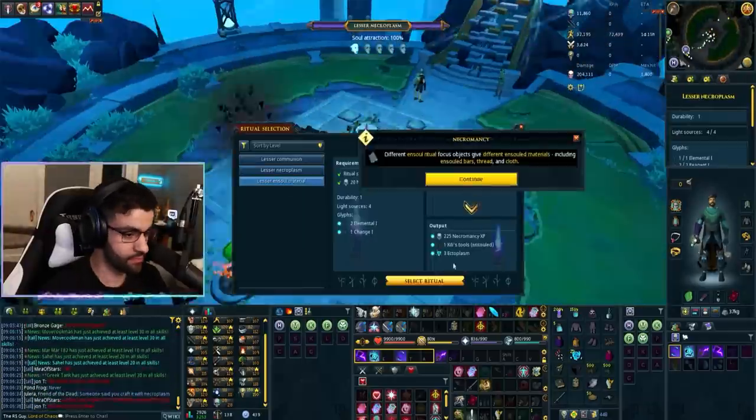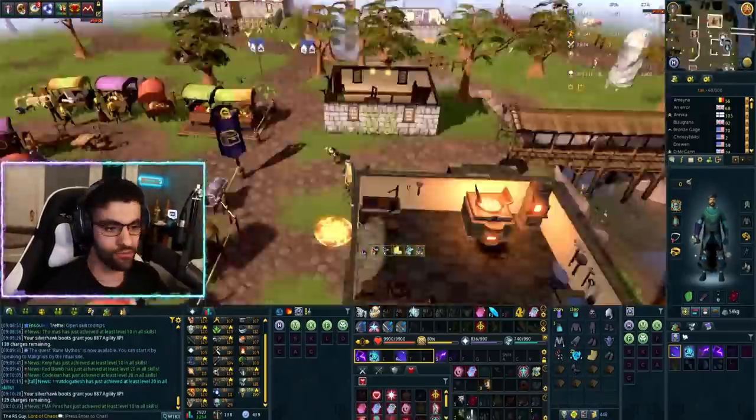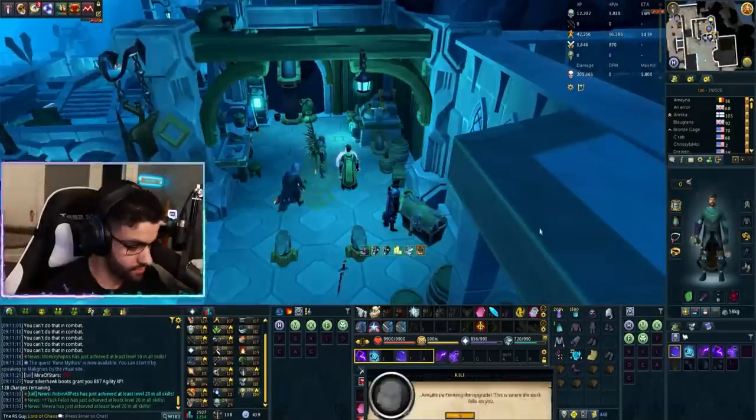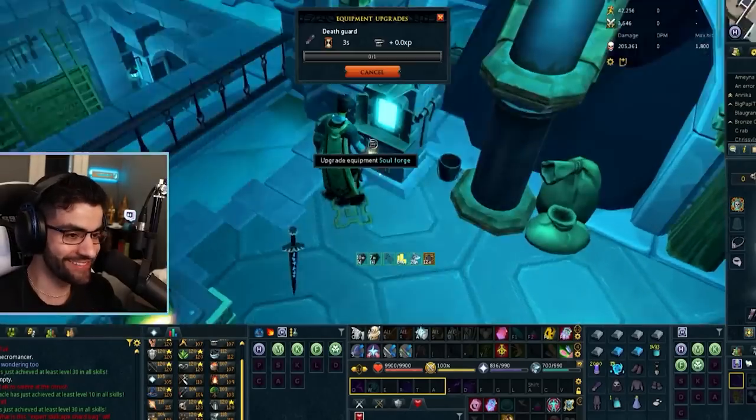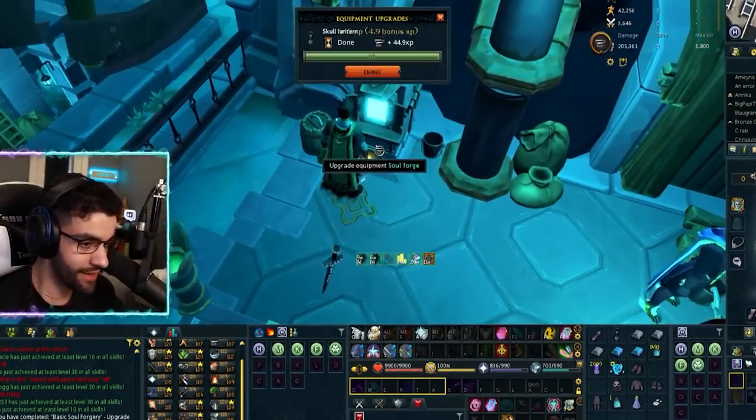The final and 12th task is to upgrade a piece of necromancy equipment to Tier 20 after the relevant quest. You'll need to complete a ritual with the unensouled bars to turn them into ensouled bars, and then go to the furnace with your level 10 gear and upgrade it to level 20.